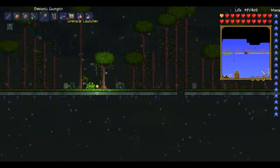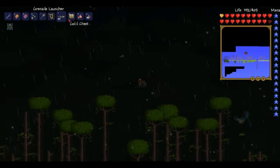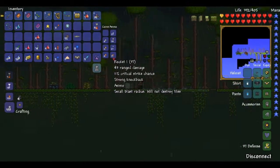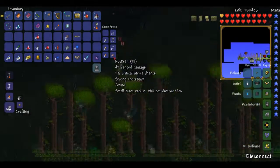Hey guys, Luke from DLM here, and today we're going to be having a look at the grenade launcher. Now this is also a drop from Planterra, and so are some of the grenades. I don't know where to buy more or anything, so in the F-37, but there are different types of grenades — I know this.